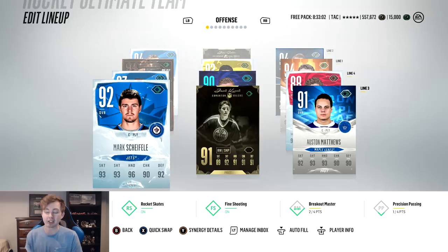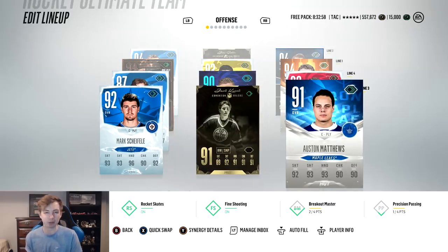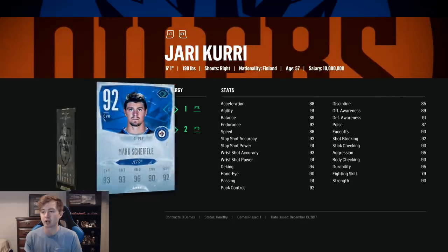So third line here — we've got Ice Shifley, Legend Curry at center, and Evo Matthews, who will hopefully grow over the year. Shifley is another card, not too much — like 35k. Really solid for a left winger. I want all the left wingers to be right-handed and all right wingers to be left-handed. 94 speed, solid shot, solid hands, 98 offensive awareness, 92 strength. He's actually a pretty strong player.